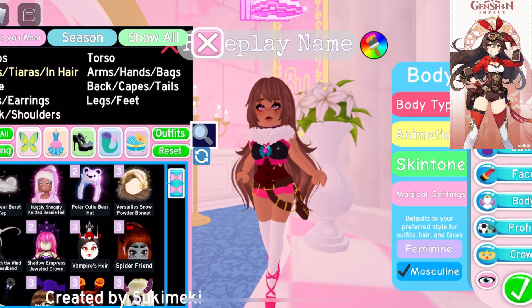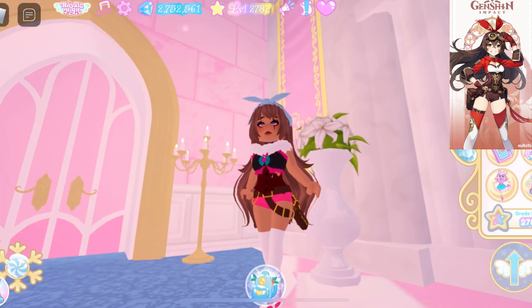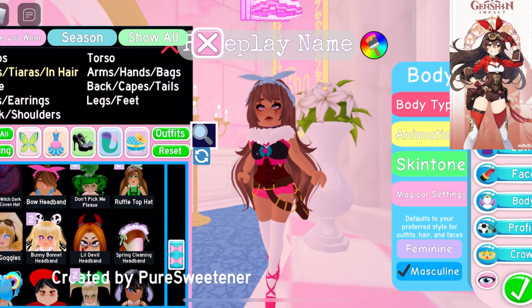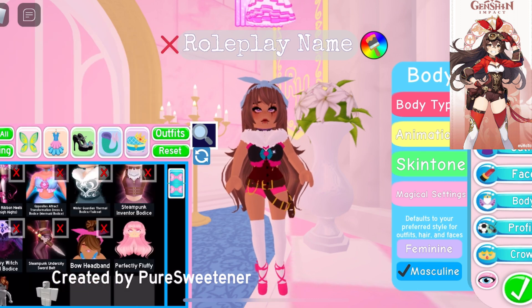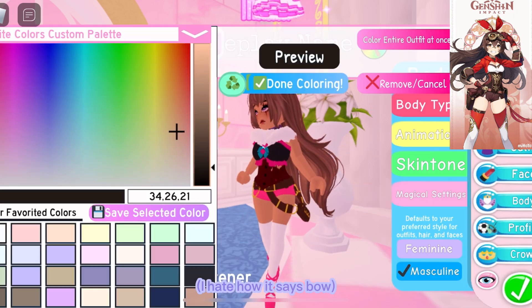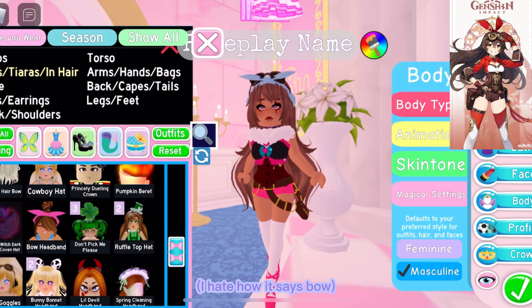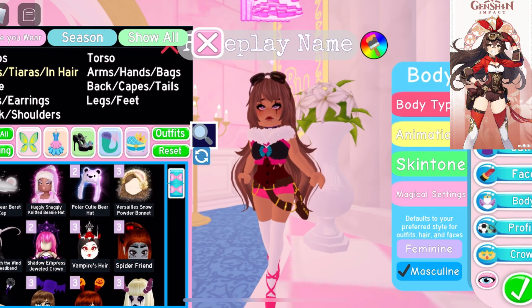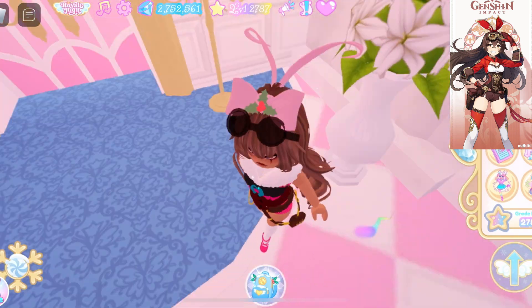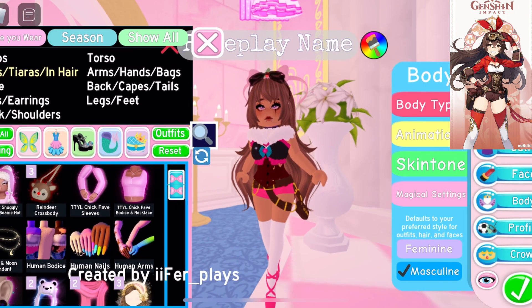Anyways, for the hair, I picked out the perfectly fluffy hairstyle for Amber. I was still deciding on the hair color, so hazelnut syrup was just a placeholder for a while. Amber has this bow on her head, so I tried to use the bow headband, but I hated how it looked — like how it poked out the sides. Anyways, I added the mech goggles to match the ones on Amber, but the only problem is that it's kinda see-through.